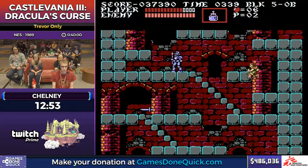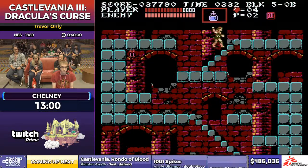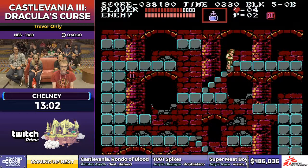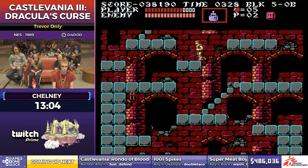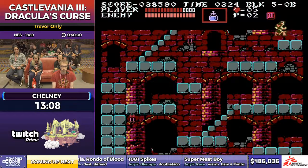There's the drop — I was waiting for that for so long, I was getting nervous. That's going to let him kill the boss at this stage a lot faster than the cross could. During this auto-scroller section, he's just trying to kill all the knights to get his triple shot.